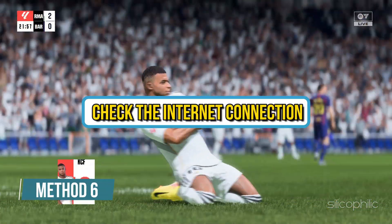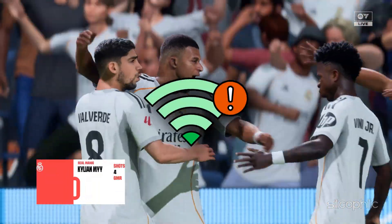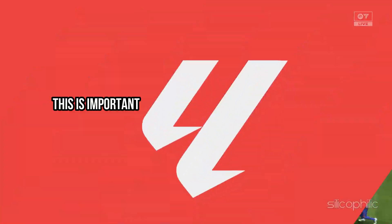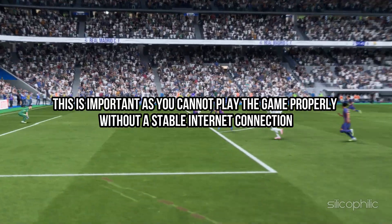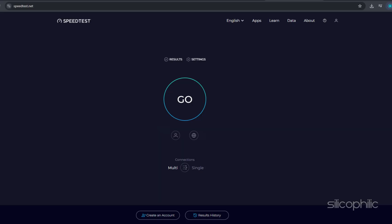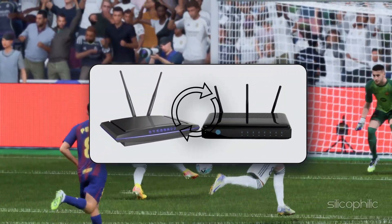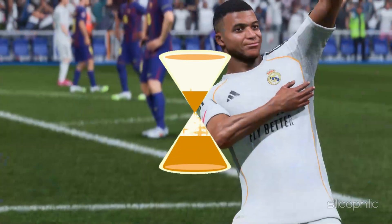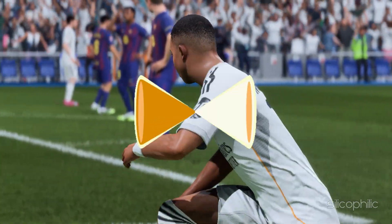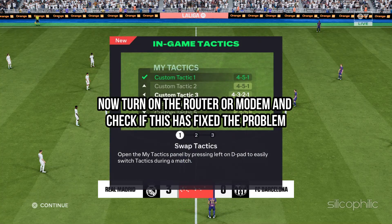Method 6: Check the Internet Connection. You can also get FC26 error codes due to an unstable internet connection, which is important as you cannot play the game properly without a stable connection. Check your internet speed at speedtest.net. To fix the issue, restart the router or modem — turn it off, disconnect it from the power source, wait a couple of minutes before reconnecting, then turn it back on and check if the problem is resolved.